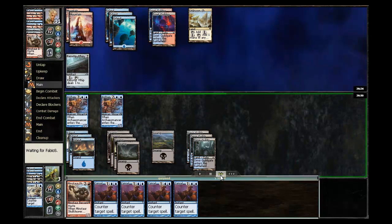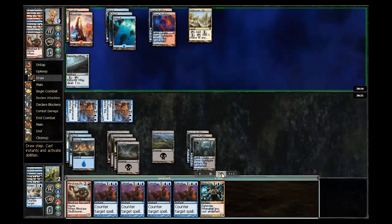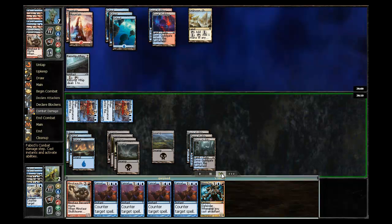I do find a land, which is helpful. My plan is just to use the Razortip Whip because I don't want to get any more creatures in here lest he be able to cast a Crypt Incursion. So I hit him for one, find a Cyclops, but again I'm just going to hold on to it and see if I can ping him down. But now he's got me down to seven, and I'm definitely going to have to be pretty careful here.